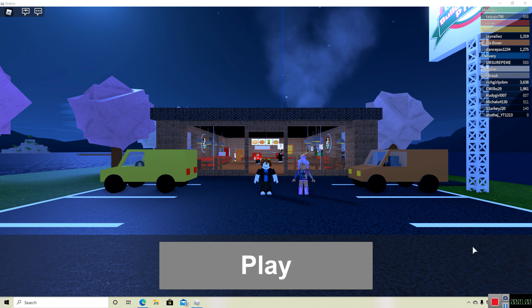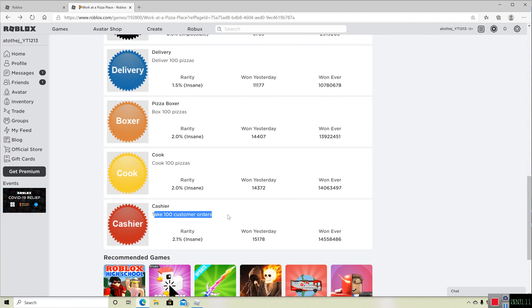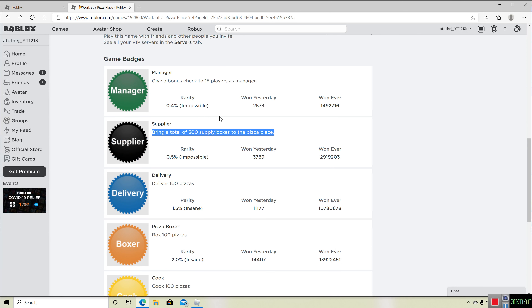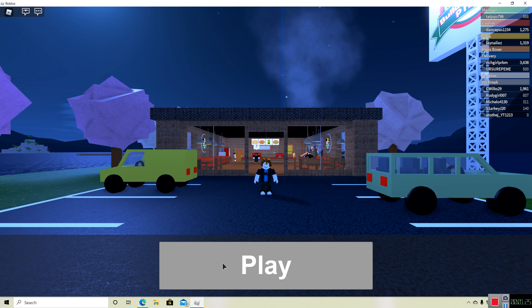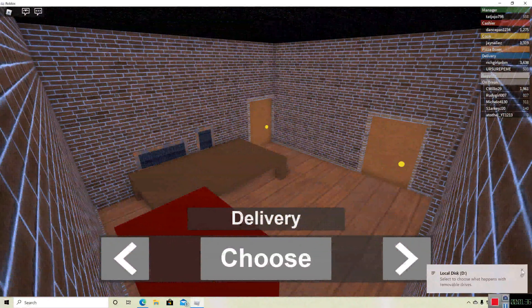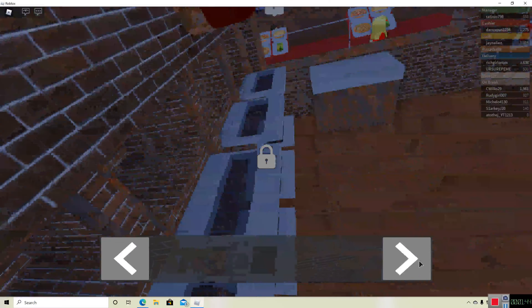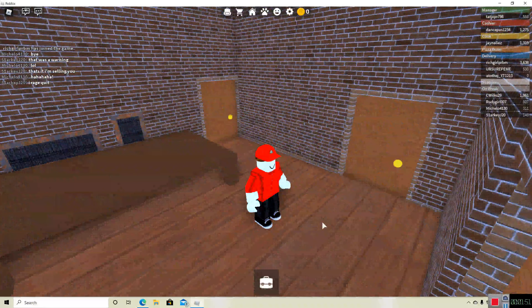Alright, so on this account I actually haven't done anything yet. So let me just go back here quickly. The first one I'm probably gonna do is just take 100 orders — pretty simple. This game is probably one of the more simpler games. So let's just get right into it. The first one for sure we are doing is cashier. Let's choose this one and then go to cashier.